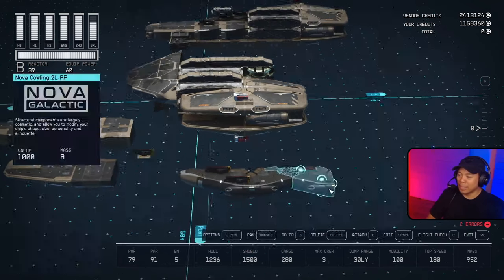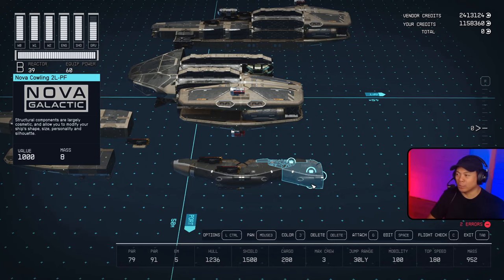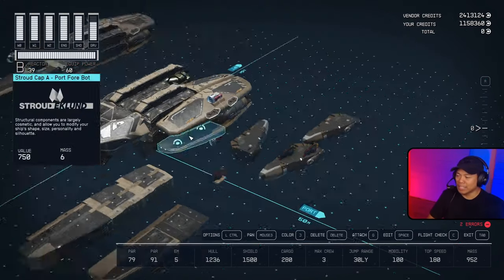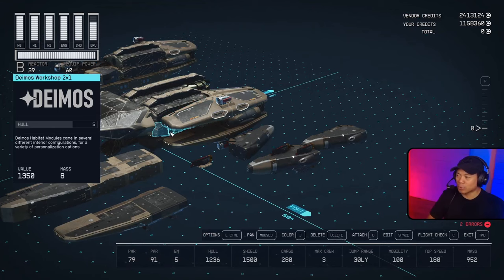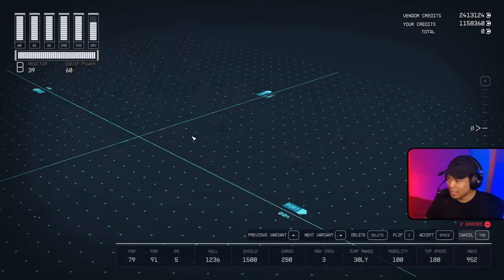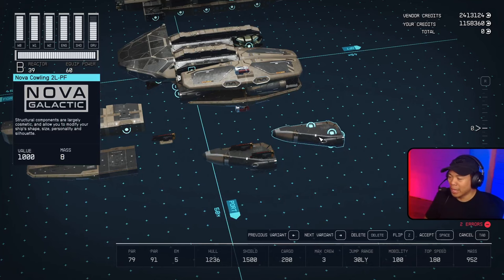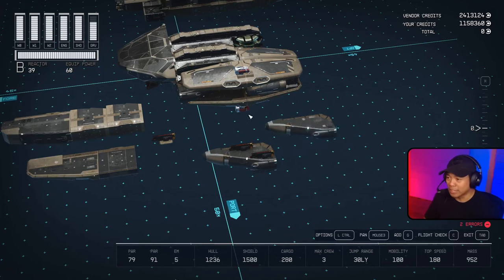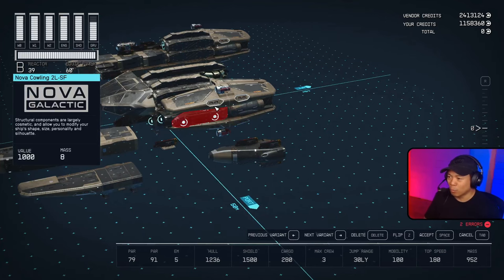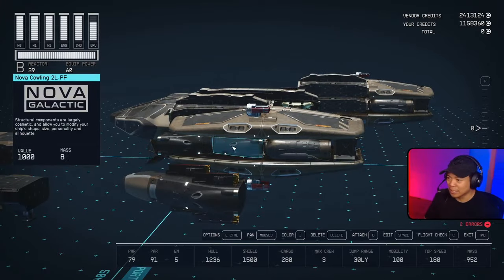Now we have the Nova Cowlings — two L's in different orientations. First we take the middle piece in its port and aft orientation and connect it to the Deimos workshop two by one. There's a flip glitch we're going to use: flip once, flip twice, hit cancel, and it's in there. Then we take the Nova Cowling 2L in its port and fore orientation, using the engine as its snap point. Bring it in, flip once, flip twice, cancel by hitting Tab or Escape, and it's in there.